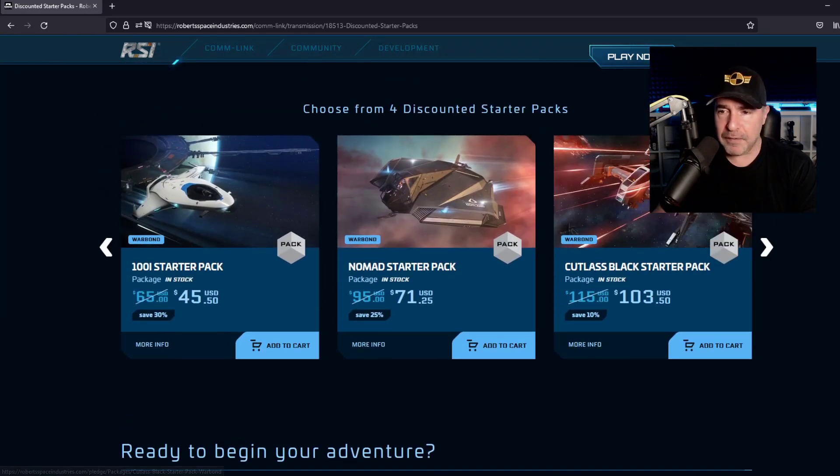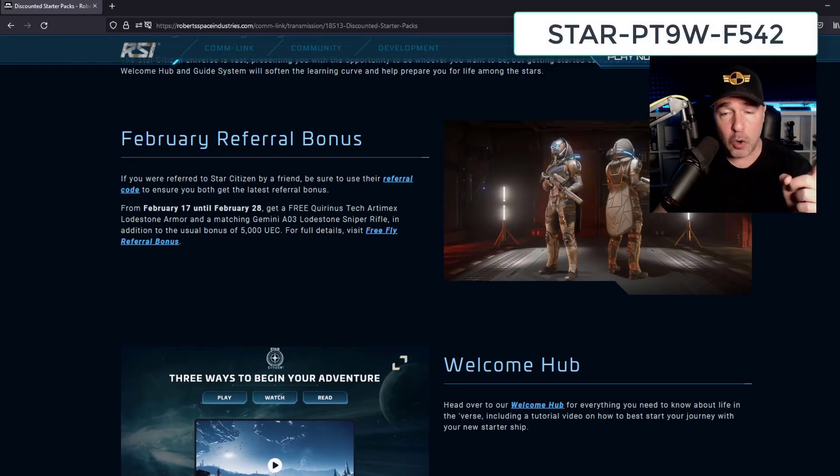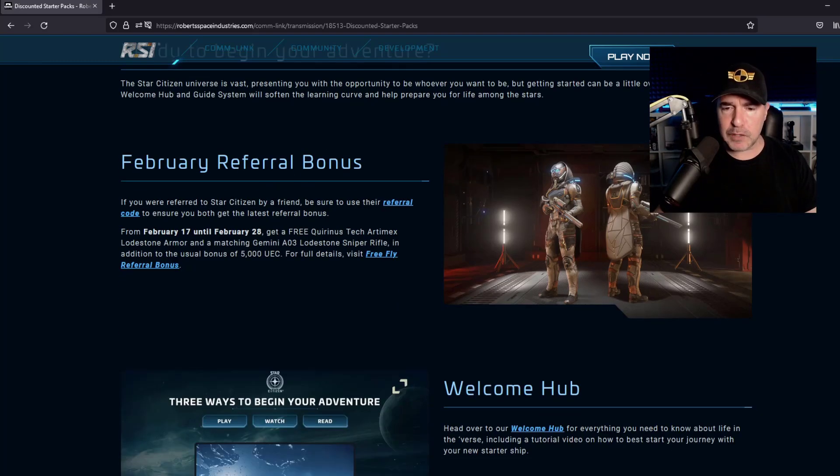Alright, enough talking — get in there, get yourself the free game, and don't forget to use the referral code. That will get you a cool armor set. It's curious that they put this as a reward, because right now if you get killed you lose the armor set with no way to get it back unless you do a character reset. I have been in touch with CIG devs and they said they are working on this — they just haven't had time to get it out yet. So be aware: if you get this armor set and you die, it disappears, but it's not gone for good. You can get it back through a character reset, and a fix is coming.